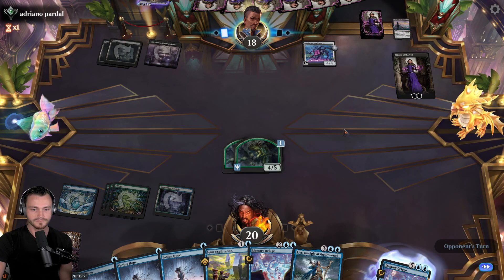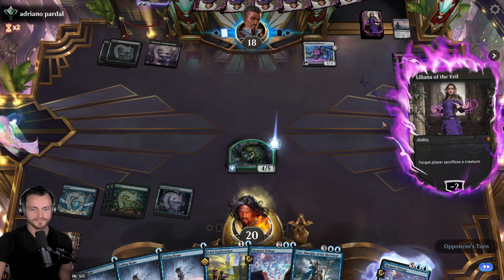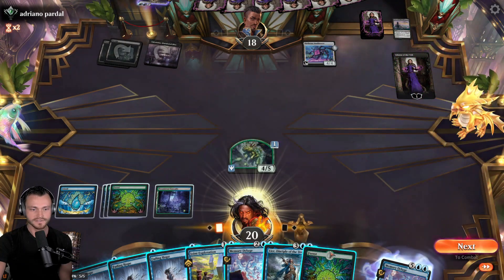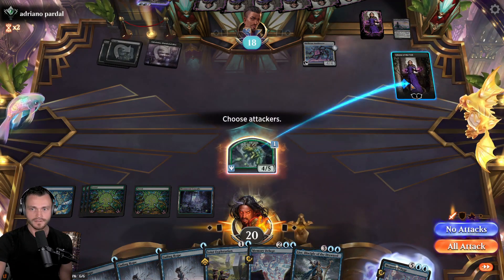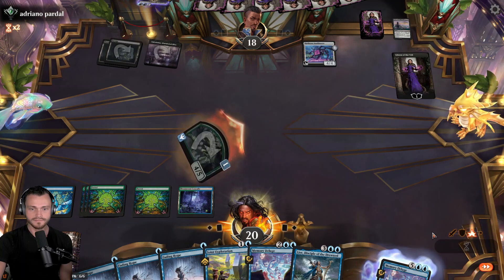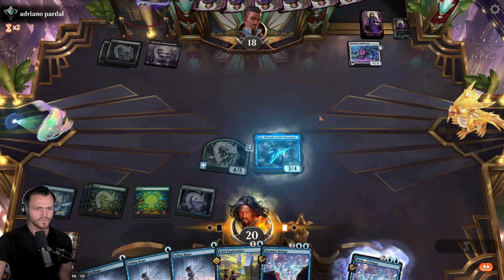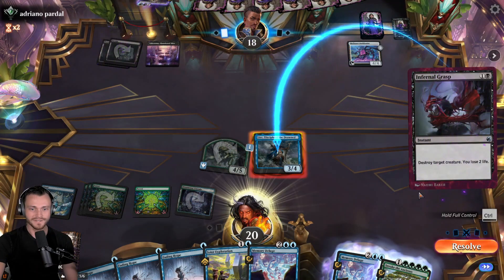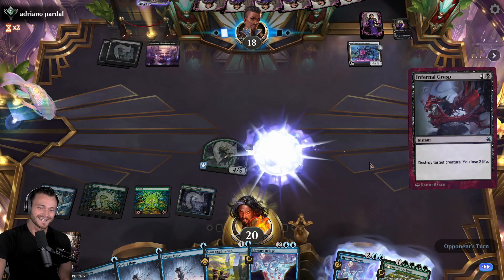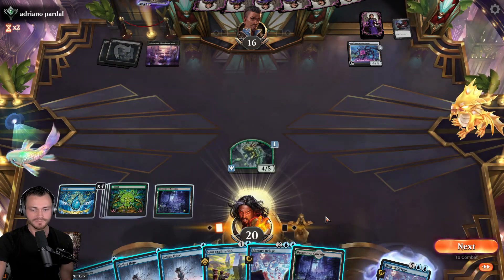Each player discards a card - I've come for answers. Sack one of you. Land is good, allows us to play Lier and hold Fading Hope. Attack down the Liliana. Stuck on blue, my bad. No snakes can veil, goodbye - that's my bad. Okay, now we hit the next blue.